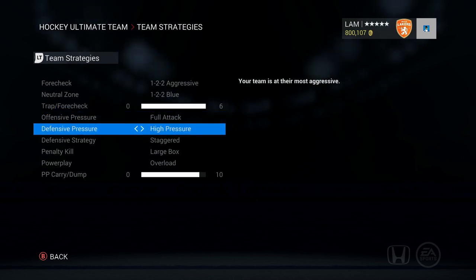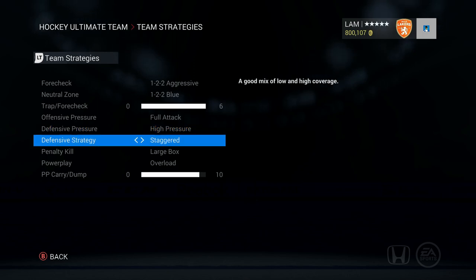Trap and forecheck are maxed out. Offensive pressure is on full attack. Defensive pressure I changed to high pressure from containing puck, because it goes very well with the staggered defensive strategy. With tight point, my wingers would stick to the points no matter how dangerous the situation in front of the net was. With staggered, I can bring a guy up from the point when I'm struggling in front of the net. My guys still pick up passes near the point, but I have more flexibility. Staggered is just as good as tight point — honestly even better. I can't stress that enough.